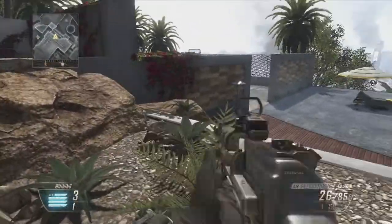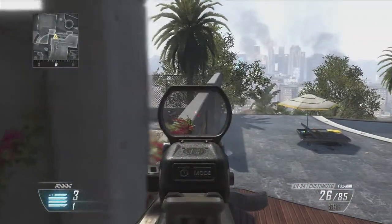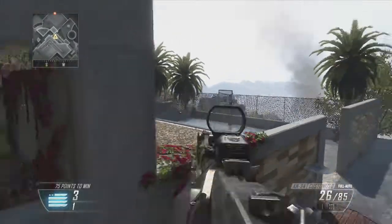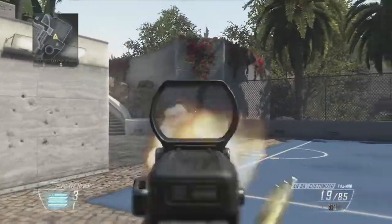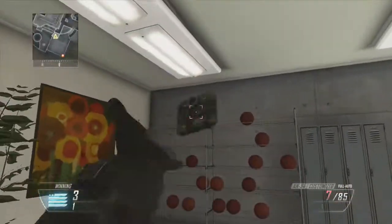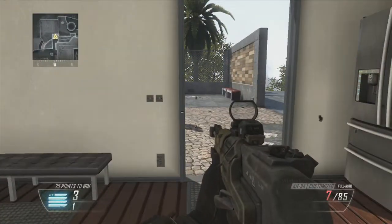If you have one guy go to each spot I just showed, you'll know where the enemy is going at the start of a search and destroy round — that's mainly what these are for. Also showing a spot Zoro found: for the basketball hardpoint, if they're not in either of those spots you know they're head-glitching that block or they're in the basketball room. Then here I just happened to trap Azura, which I thought was kind of funny.